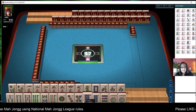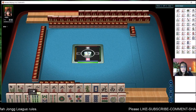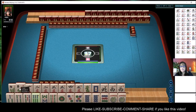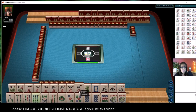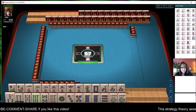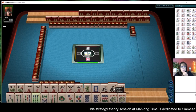Now let's look at the lay of the land here and see what we have to work with. For multiples we have a pair of flowers, a pair of twos, a pair of threes. Two, three, four, five — a consecutive run. Down here we have a pair of eights, eight, nine, and we do have a pair of wests.